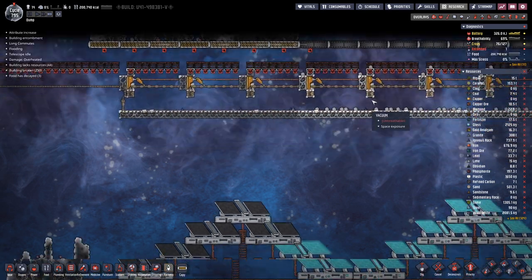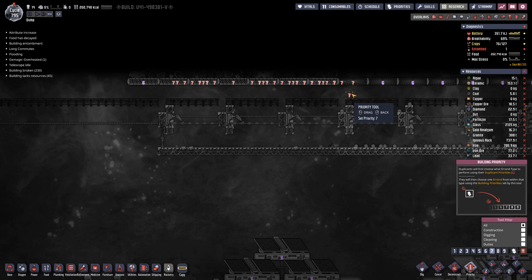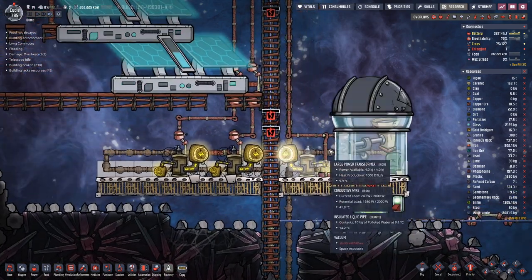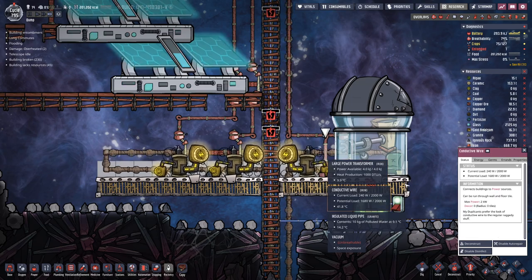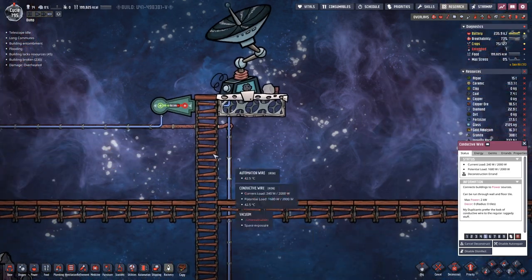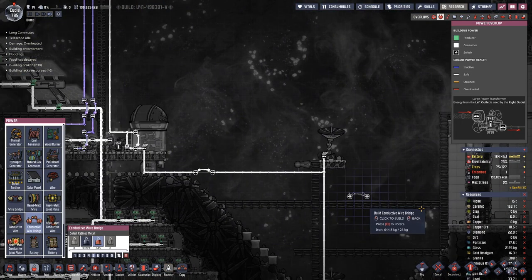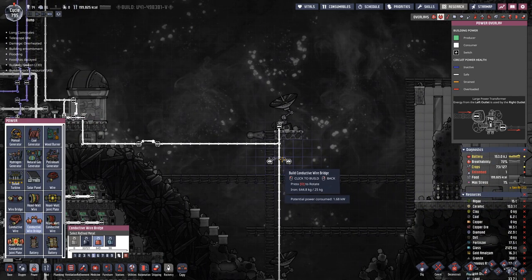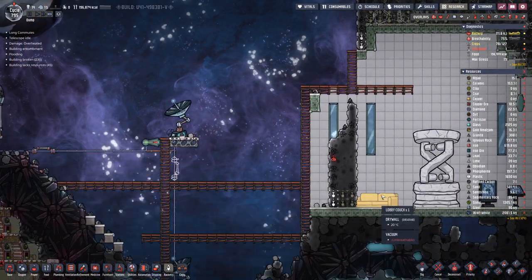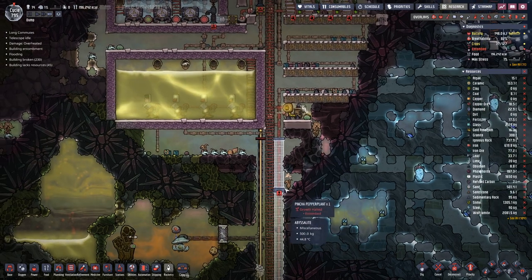Here we're still missing a few tiles — automation wire and power wire. We can deconstruct this one and then, probably, somewhere here. We need another bridge. How are we looking plastic-wise?